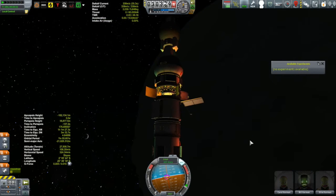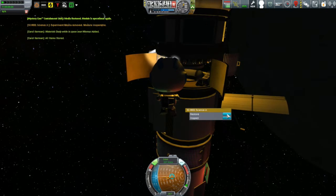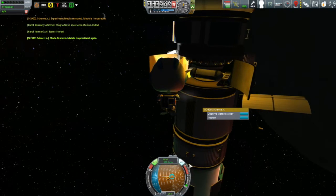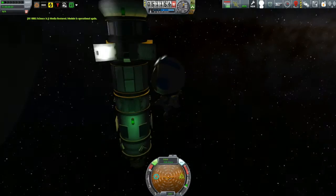Now we are in space high above Minmus. You can see Kerbin there in the distance. That means we're out of the communication shadow, but I am not going to be doing any transmitting. I'm going to hang on to these. We'll get Carol out there, get her to do some EVAing, collect up this science, and then it's just about thinking about getting these folks home.